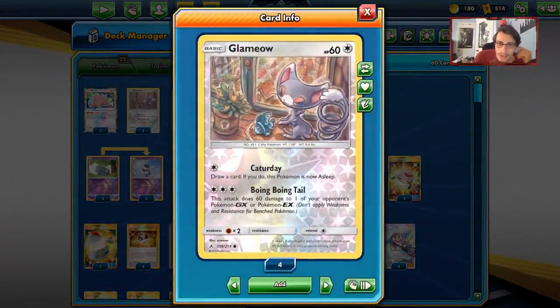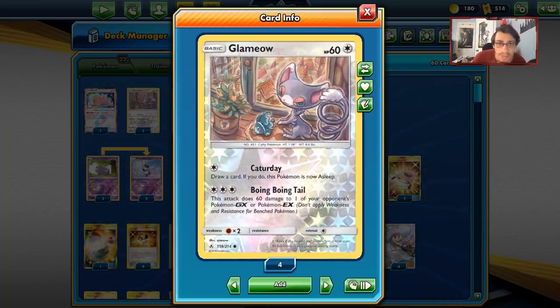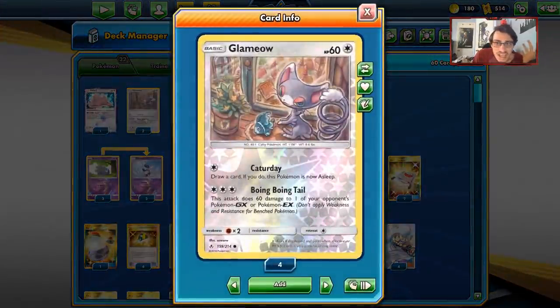We have Glameow with the attack Boing Boing Tail, which does 60 damage to one of your opponent's GX or EX Pokémon. With Shrine of Punishment, that's about 70 damage, and for no energy that's not bad. I actually think Glameow is decent with this attack — hitting a GX for 60 is good.